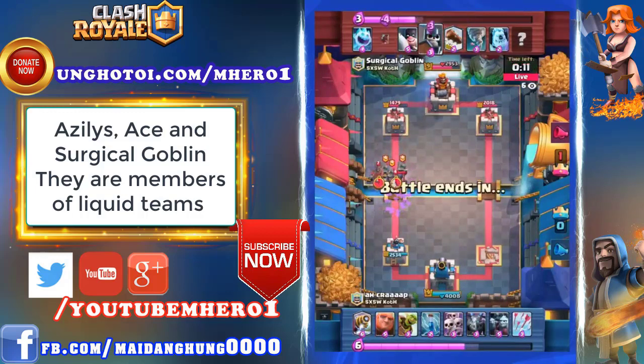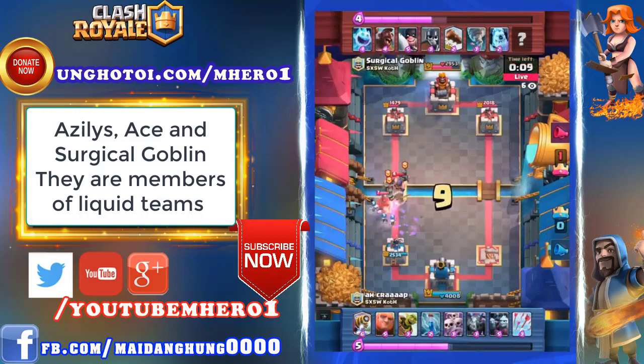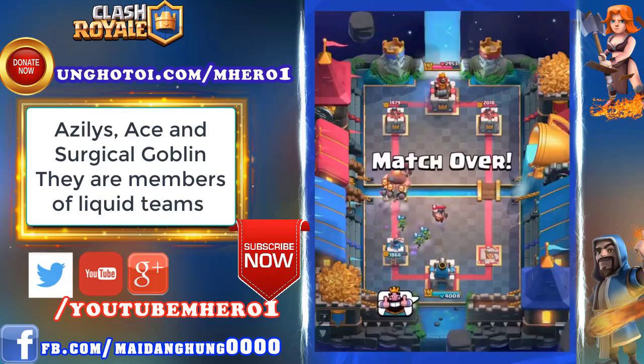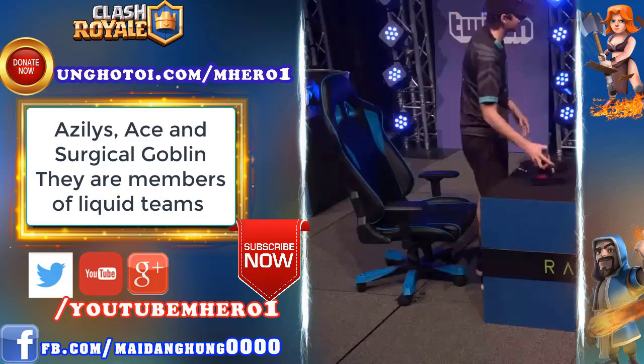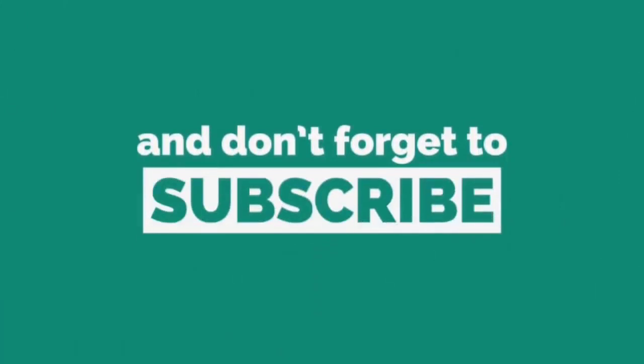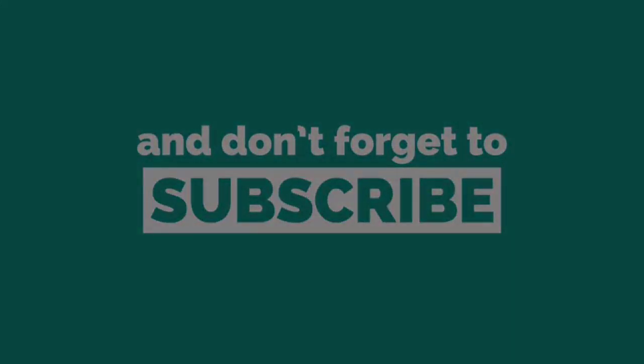If you want to learn how to play Tornado at the top level, you gotta watch Surgical Goblin's games — this dude pulls Tornado moves that I feel like no other player is able to do. That's one of the things that makes him stand out. Ah Crap throws the Minion Horde down, then puts Skeleton Army right after. He is going to take this game, and you know what that means? Surgical Goblin is going to claim our $100 bounty for 3-0 sweeping the Immortals team. Well played, Surgical Goblin.